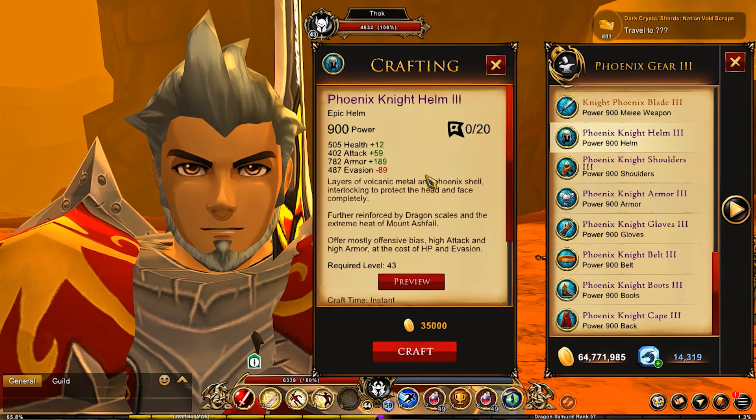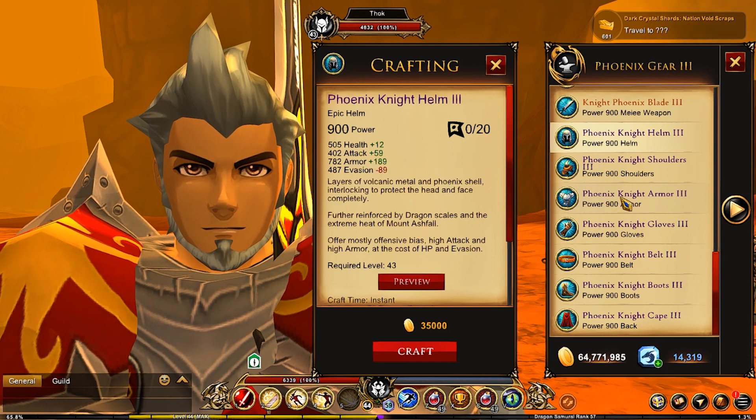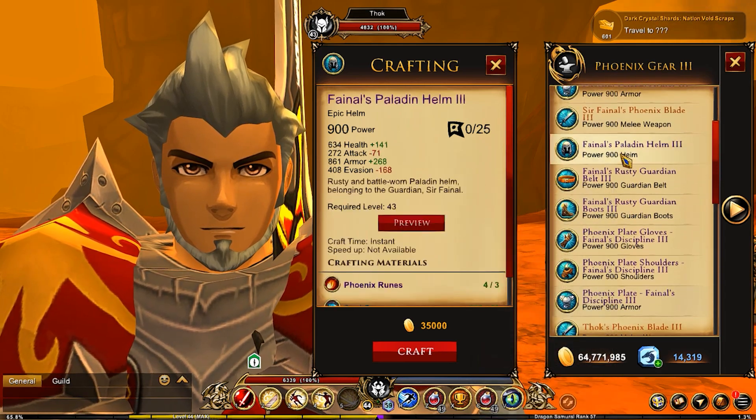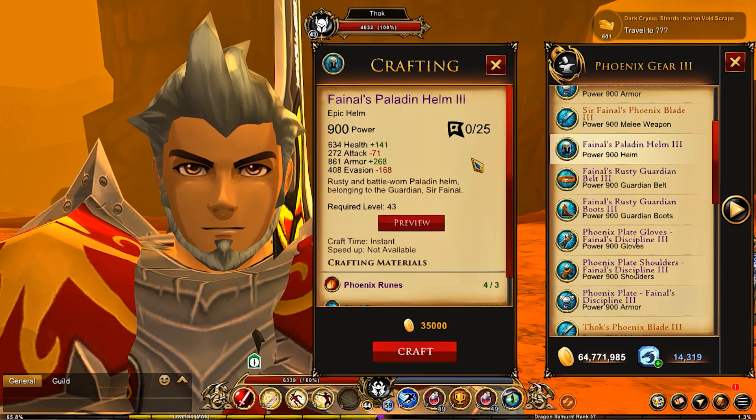For the helm, you could go for the Phoenix Knight Helm 3 if you are wanting more attack. However, if you are looking for more health, then you could go for Fennell's Paladin Helm 3, as this does give you a good amount of health but takes a hit in the attack department. These do not have any haste buffs, so you'd be focusing on one or the other.